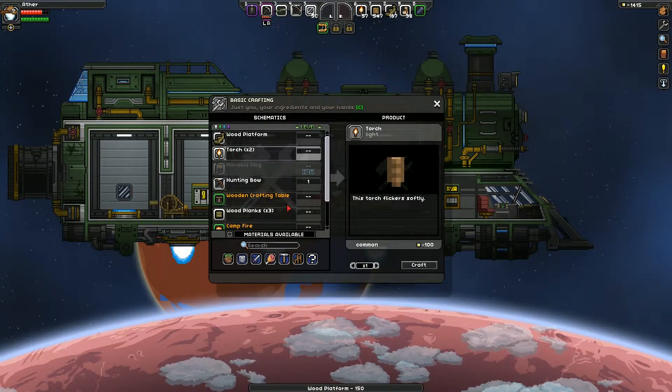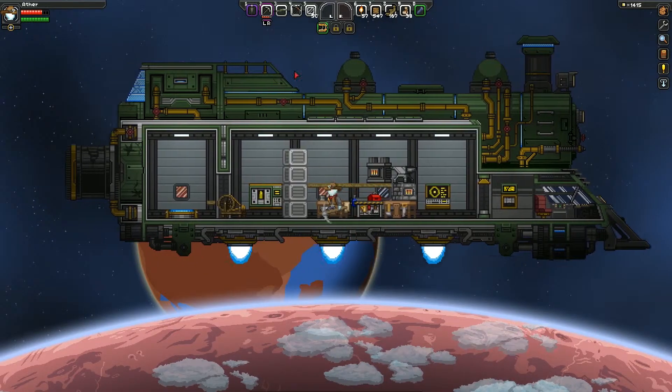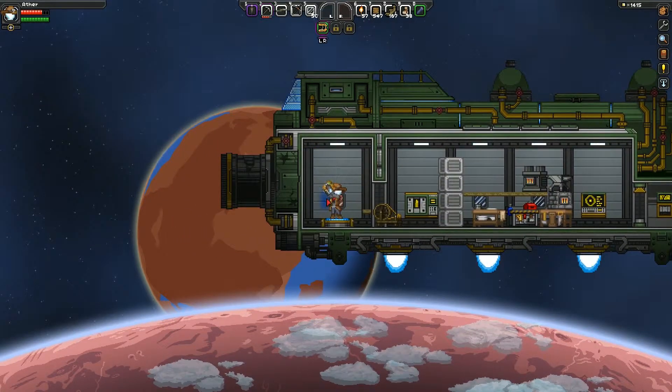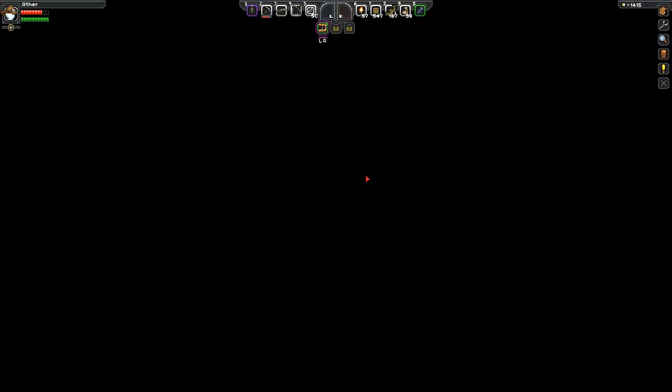And torches — we actually can make quite a bit of torches. 102 torches. We don't need to make any torches right now. So we are all equipped, all good to go. Let's beam down to our planet and go look for some oil.